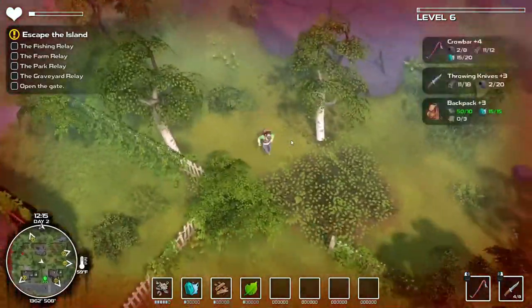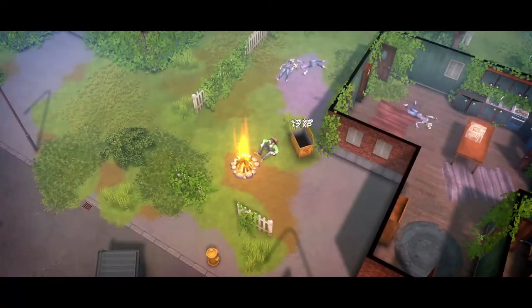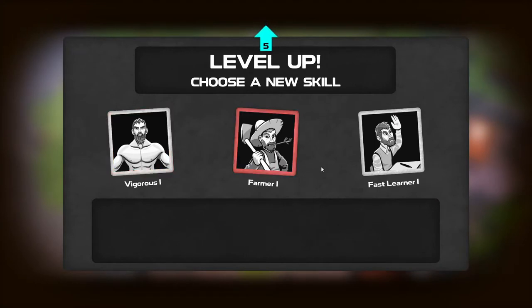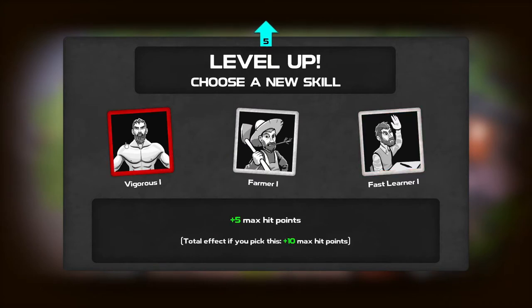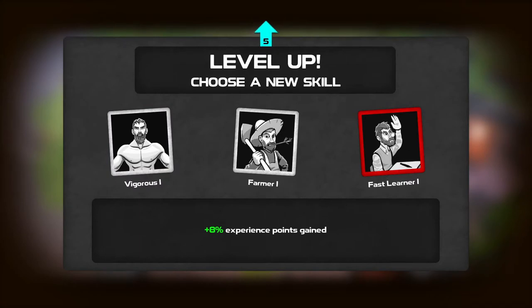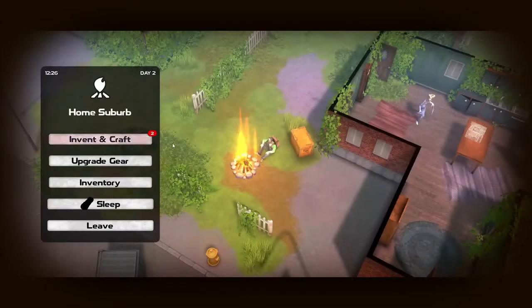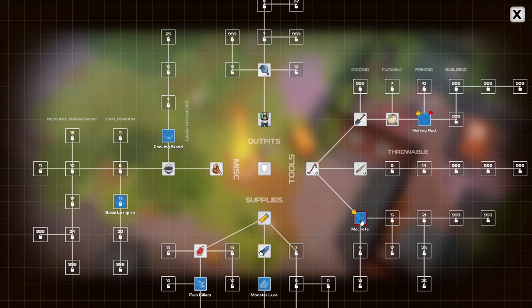I'm now level six, ladies and gentlemen! We're going to sit down and choose our upgrade. We've got vigorous maximum hit points, plants grow faster, and faster learner. I think we're going to go with the hit points because experience — I'm not really worried about that. You can gain experience by just about doing everything in this game: killing enemies, destroying stuff, putting stuff inside your box.